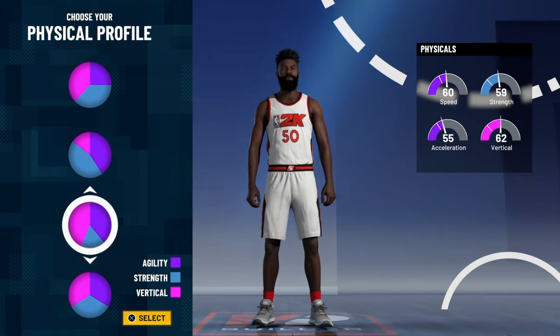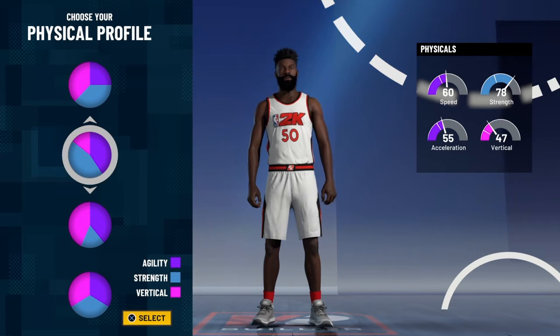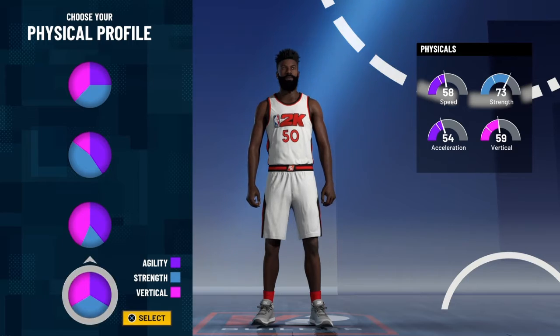Not agility and strength — excuse me, speed. Agility and strength, that's what you want to go. That one right here, or you can go this. I'm gonna go this though.